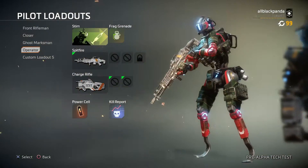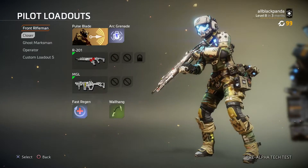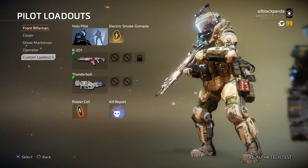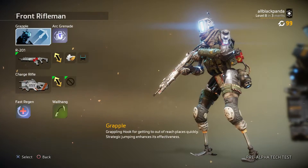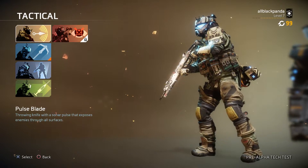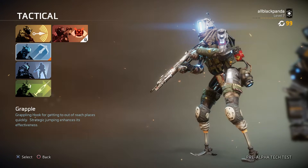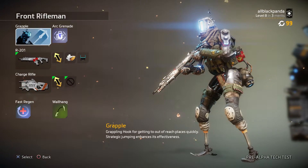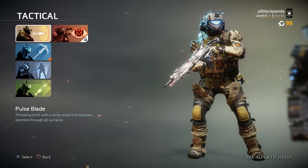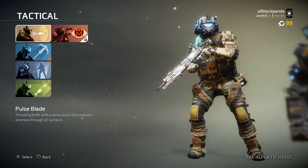For Operators, it doesn't really matter which one you pick — Front Rifleman, Closer, Ghost Marksman, or Operator — because your tactical loadout determines what your character looks like. For example, if you pick the Pulse Blade, a throwing knife with a sonar pulse that exposes enemies through all surfaces, this is what that character looks like.